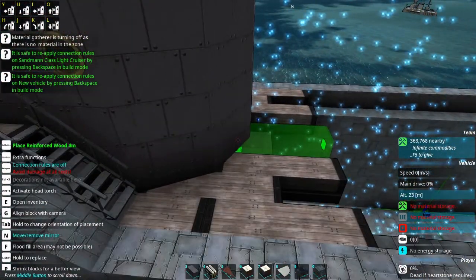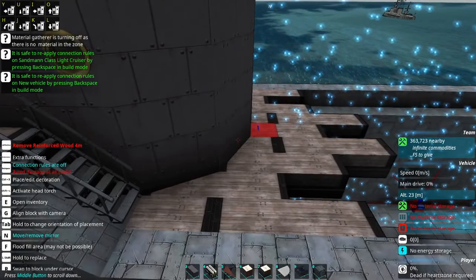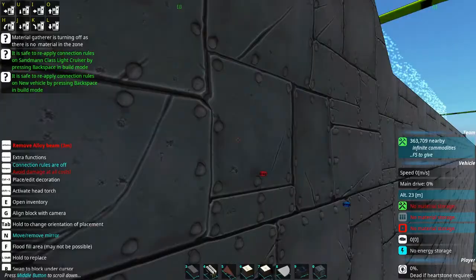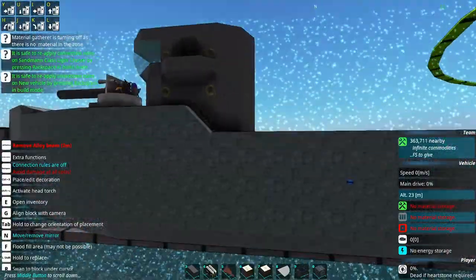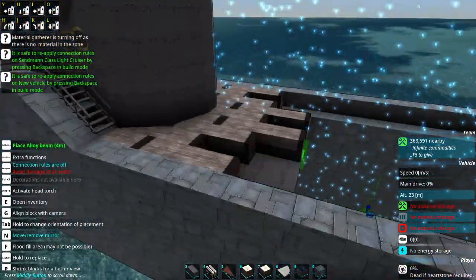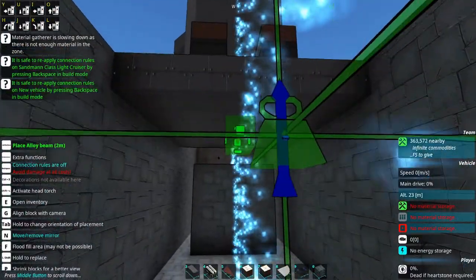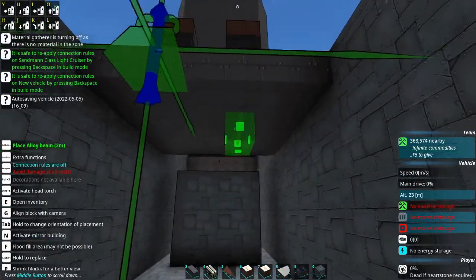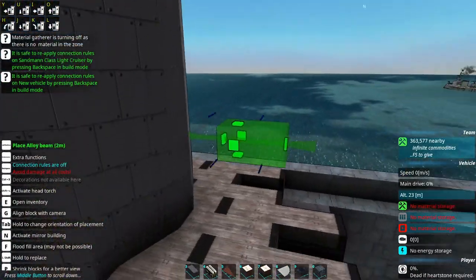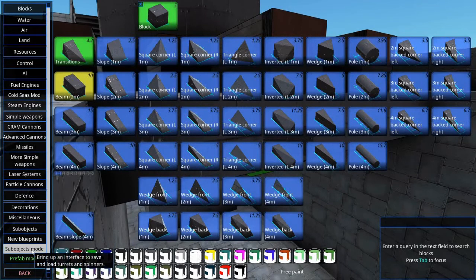So we're going to be putting our first funnel just behind that. I think I know how I want to do it, so I'm going to come down here and turn on Vermeer Mode. Yeah, that looks like a good spot, and we're going to go here into Sub Objects.